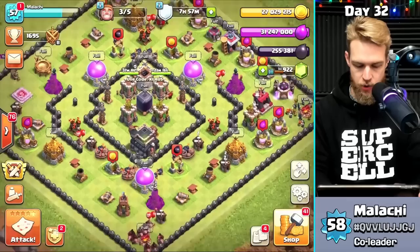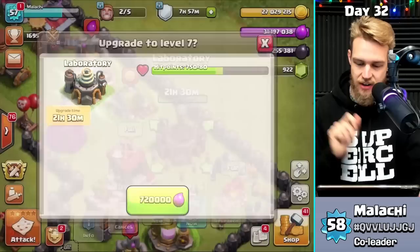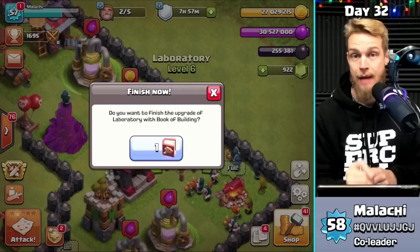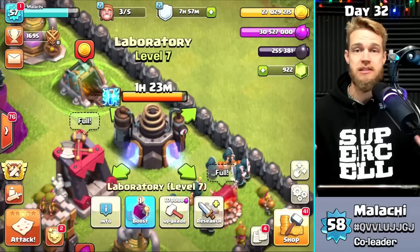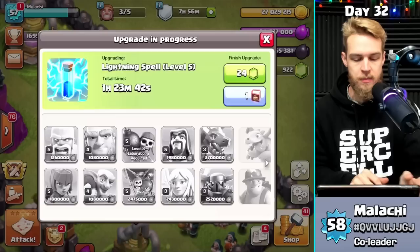How do you start Town Hall 9? Number one priority is the laboratory. I'm going to upgrade the laboratory immediately — 720,000 elixir, and I've got 31 million, so no big deal. I'm also going to use this Book of Building I got from clan games, because the power potion you get for four days is dependent on the laboratory level. I'll pop this upgrade now so we have maxed-out troops.